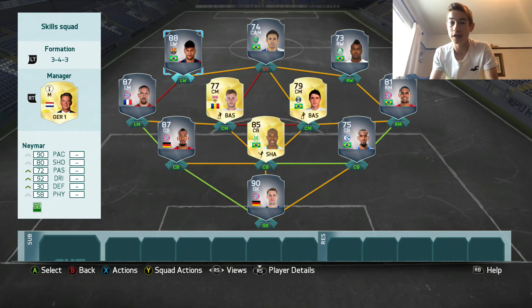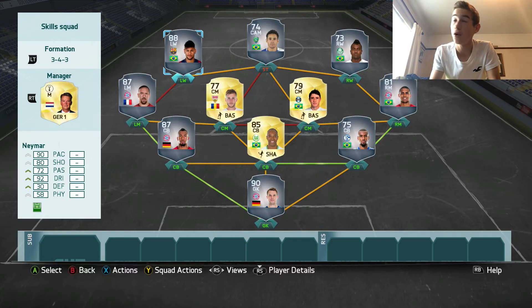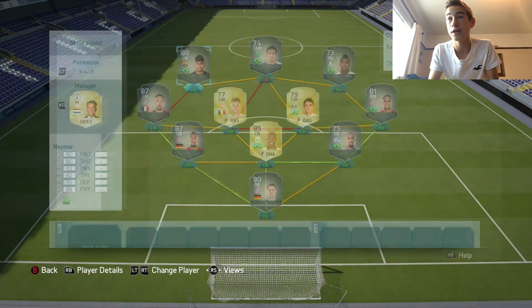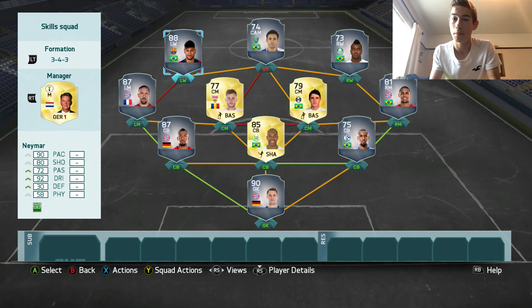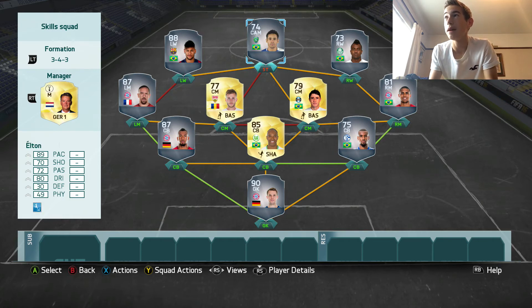I'm not very good at technical skills and dribbling, but Ribery actually made me look so much better. Then, into the attacking positions, we go with Neymar: 92 dribbling, 5 star weak foot, 5 star skills, 90 pace. Just the perfect left winger, obviously apart from Ronaldo. But we go with Neymar so we can get the Brazilian link up top.